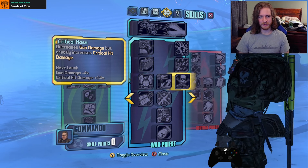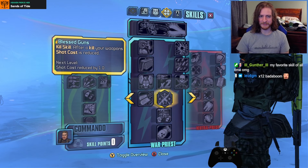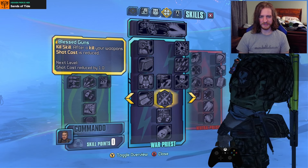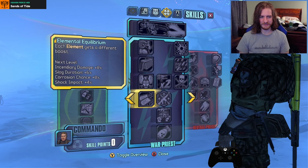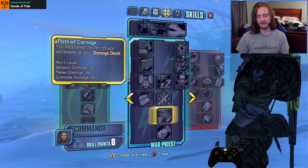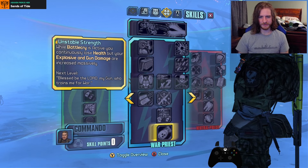Critical Mass decreases gun damage but greatly increases crit damage — that's a lot of crit damage. Blessed Guns is a kill skill: after a kill, shock cost is reduced. So Double Up plus Blessed Guns means you now have 2x pellets at 1x cost. Elemental Equilibrium gives each element a different boost: fire damage is buffed, slag duration is increased, corrosion chance is increased, and shock impact damage is increased. Path of Carnage increases all damage from weapons, melee, and grenades. Unstable Strength: while Battlecry is active you continuously lose health, but your explosive and gun damage are increased massively — that with Soul Siphon is probably a good move.